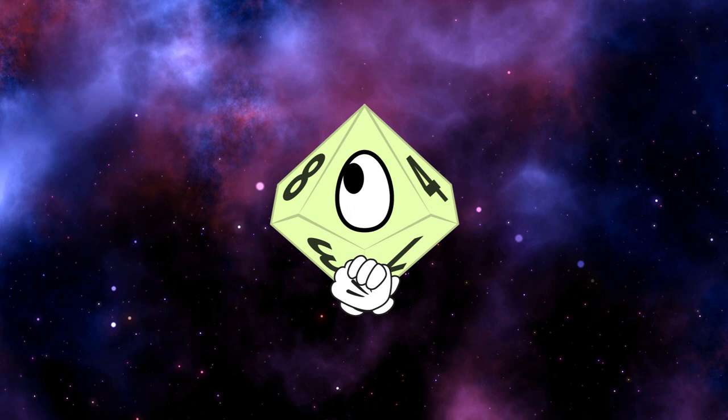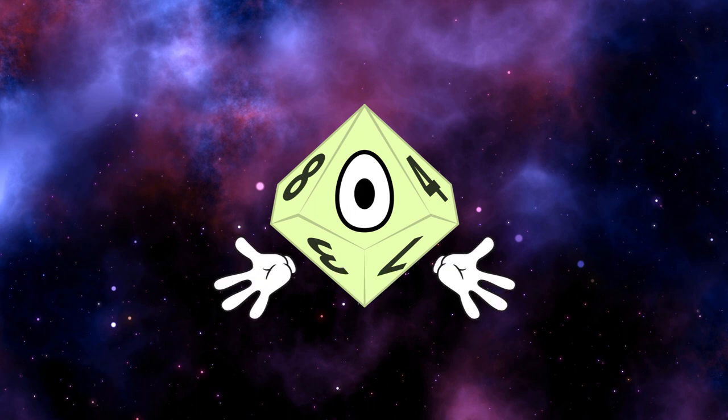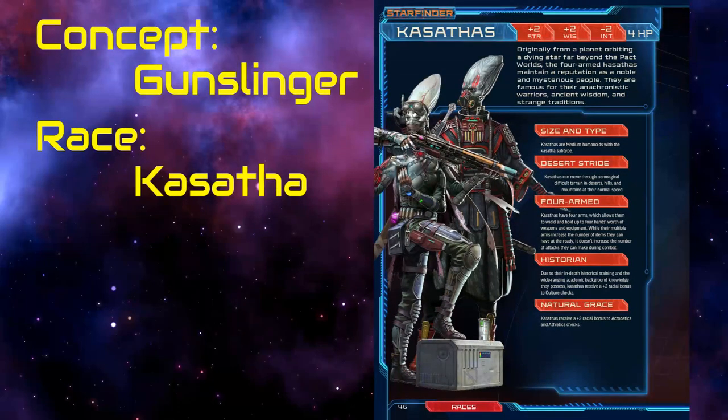Given the ability to create anything for an exotic alien race, they came up with a less extravagant version of an Andorian. So, that rant done with. And given our options, such as they are, we will be going with Kasatha, which gives us a plus two bonus to strength and wisdom, a minus two penalty to intelligence, four hit points, and some other stuff that I will get to later.